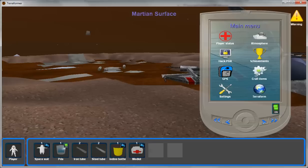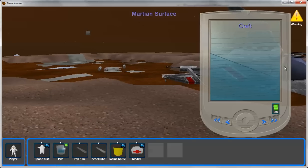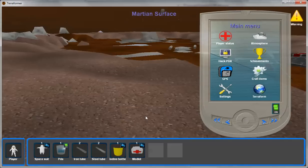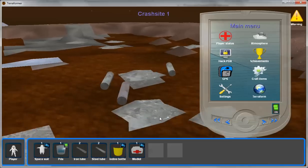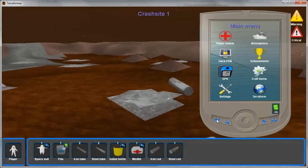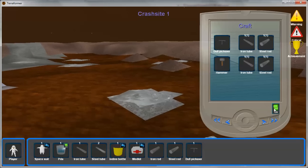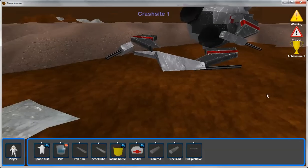Craft an item — I picked up a number of little items around the debris field behind the spaceship. I have to pick up a couple more in order to craft something. So we go ahead and craft a pickaxe. Now I have a pickaxe.